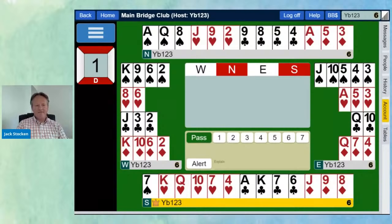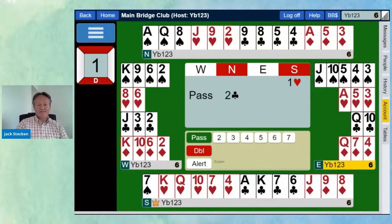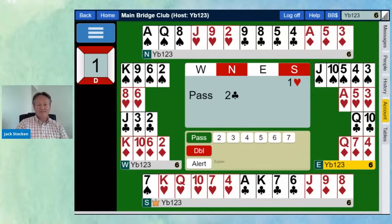Hand three — South is the opener with one heart, whether you're playing ACOL or five-card majors. North has an interesting hand with 13 points. For ACOL players, two hearts would only show six to nine points. The key teaching point: bid your longest suit at the lowest level. Two clubs is perfect — never worry about bidding a poor-quality suit since it's forcing and partner won't pass. And if you end up in three no-trumps, they won't lead clubs.